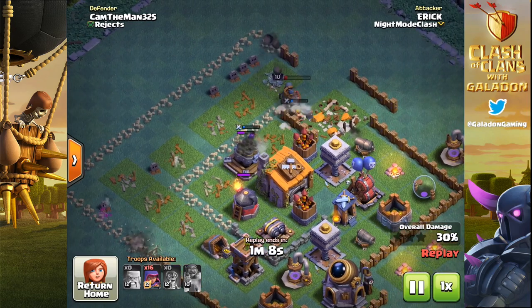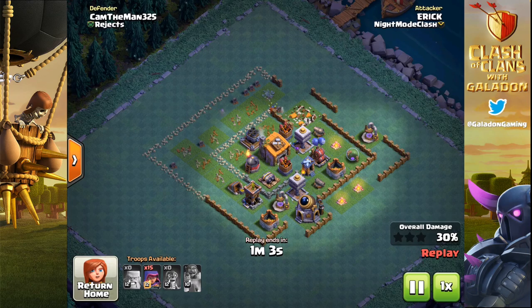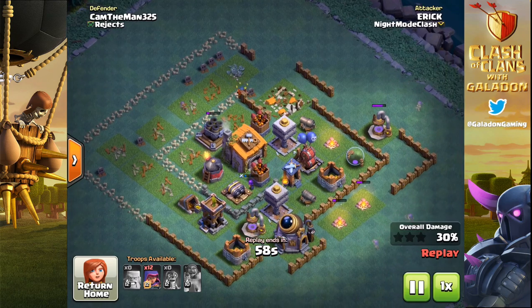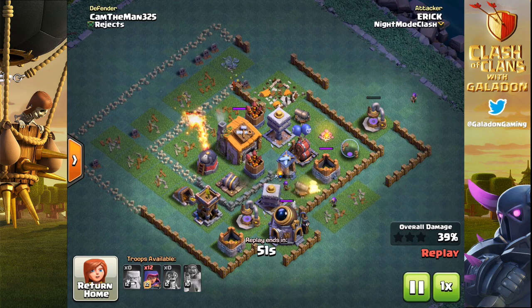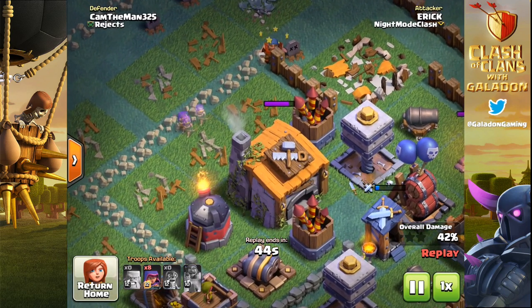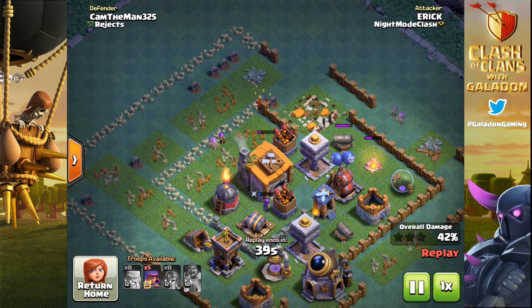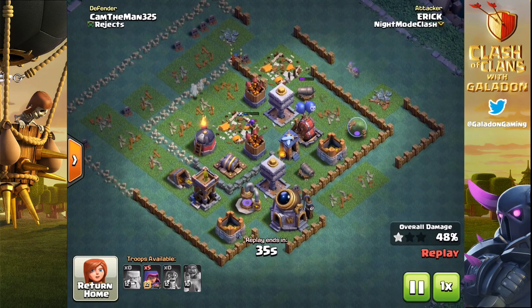Eric is doing a great job working his way in. You can see the battle machine just about to go down, but not before they've gotten all the way in to the point that there's only one structure between him and the builder hall and it's badly damaged. The multi-mortar is going to fall to just one archer, and with two camps of archers Eric knows he can start working on those structures on the right-hand side and still have plenty of archers to get into the builder hall. It's sometimes a good idea to drop one in just to test for mines and spring traps.